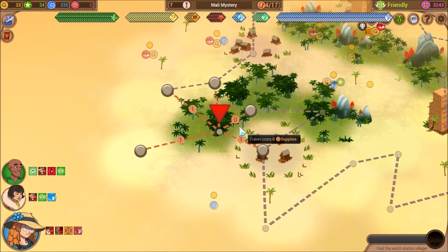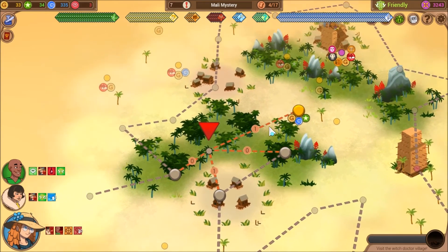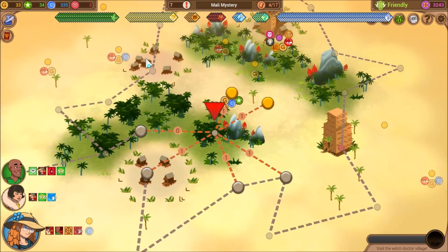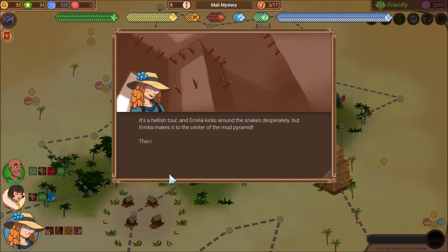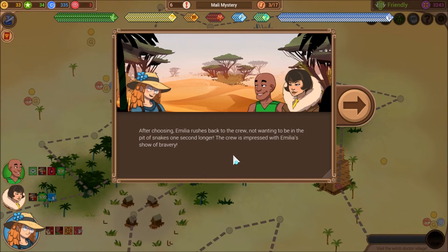Let's check this area again. Nothing happened — I guess we already found it. That's pretty much everything — no hyenas this time, but that's okay. When the crew splits up to cover a larger area, Amelia finds a small mud pyramid. You can hear the hissing of snakes inside. A skeleton lies in front of the entrance. You're sure to find something really good in there, but going through must be resolve-breaking. It's a hellish tour, and Amelia kicks around the snakes desperately, but makes it to the center of the mud pyramid. There you find a clay tablet about Songhai princes. Obviously one of discovery. Amelia rushes back to the crew, not wanting to be in the pit of snakes one second longer. The crew is impressed with Amelia's show of bravery.